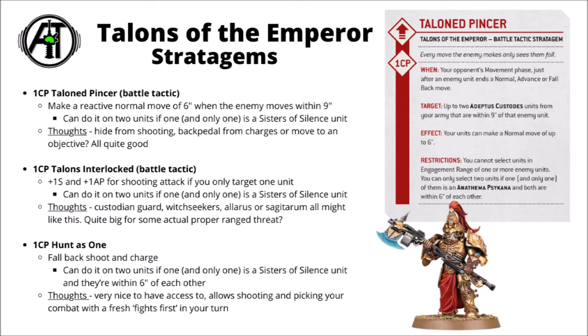For 1 CP, we've got Talon Pinsa, a battle tactic. This allows you to make a reactive move of 6 inches when the enemy moves within 9 inches. Like quite a lot of other stratagems in this detachment, you can use it on 2 units provided one and only one is an Anathema Psykana unit. Having reactive moves when skirmishing over the mid-board is great — Custodes can backpedal from an oncoming melee threat, or hide out of line of sight behind a ruined wall and really mess with the opponent's shooting plans. Quite nice that you can potentially get this free with a Shield Captain too.